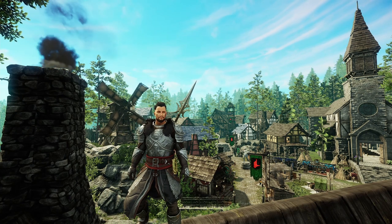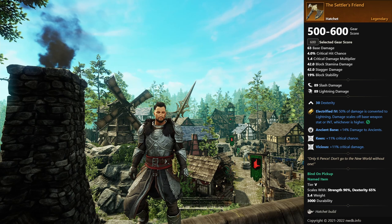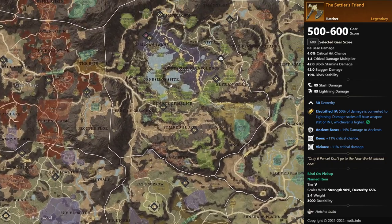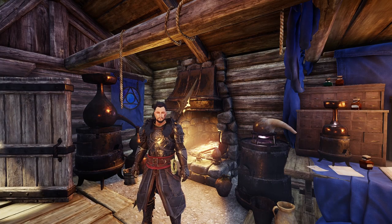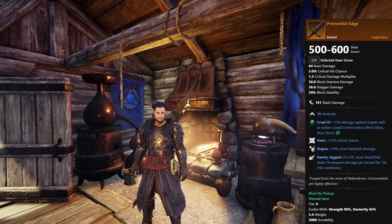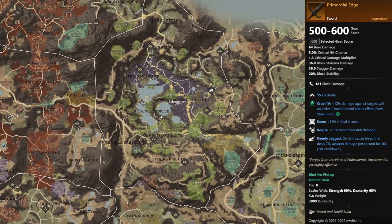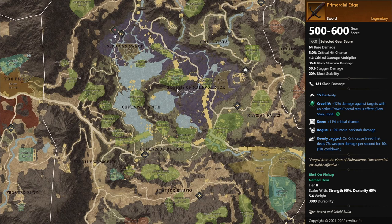Moving on to the hatchet — we only really have one. This one will roll with dexterity, ancient bane (which isn't the best), but the next two perks are pretty good for a starting hatchet if you play dexterity: keen and vicious. You can farm this hatchet in Genesis — head over to Eden Grove. I also wanted to include a sword since its secondary stat is also dexterity. Maybe you'd like to go with a damage sword build. It's the Primordial Edge — this one rolls with 15 dexterity, keen, rogue, and keenly jagged. Pretty good if you want to backstab somebody. You can farm this one in Genesis as well, in Eden Grove.